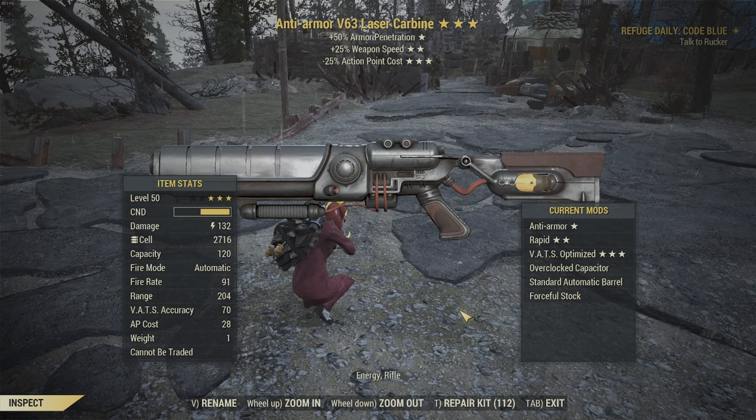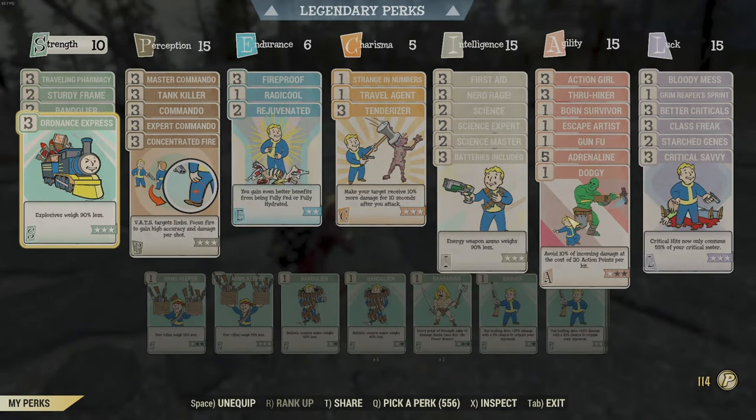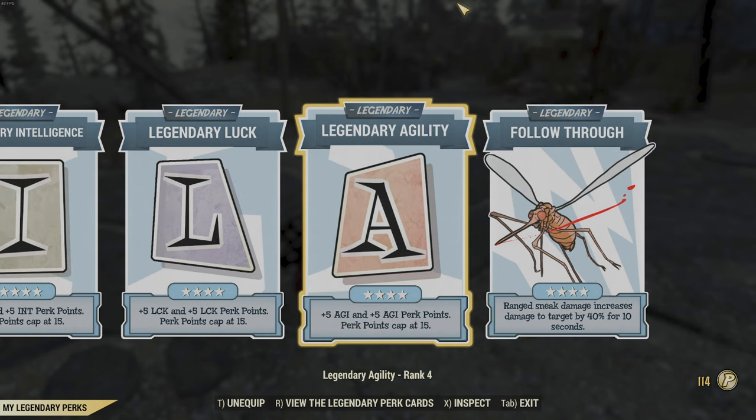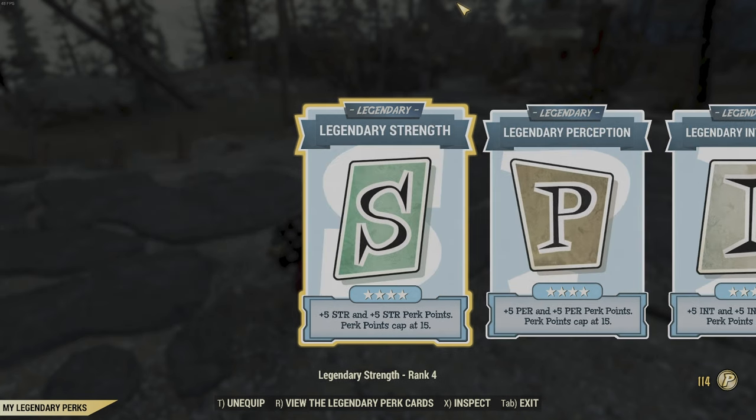So the first roll that I got was anti-armor, faster fire rate, reduced BAT cost. I'm a commando, so I switched out my explosive build for this gun to add the three science perks, and I have my standard perks here.